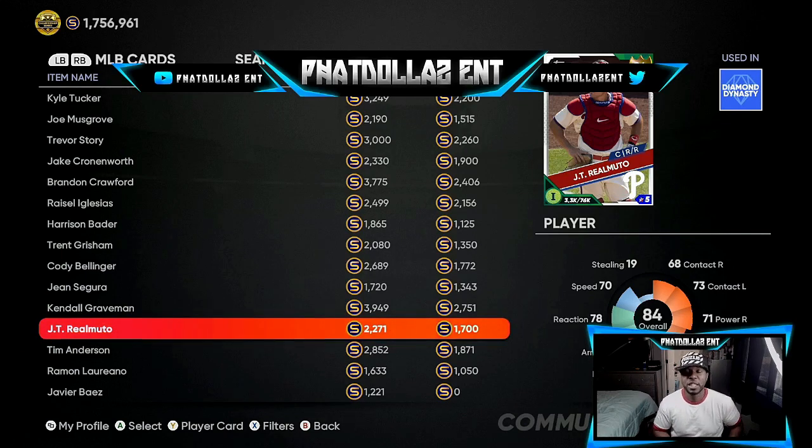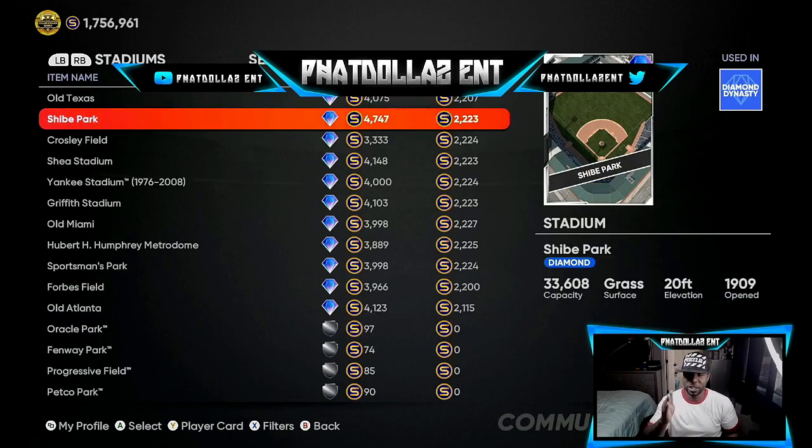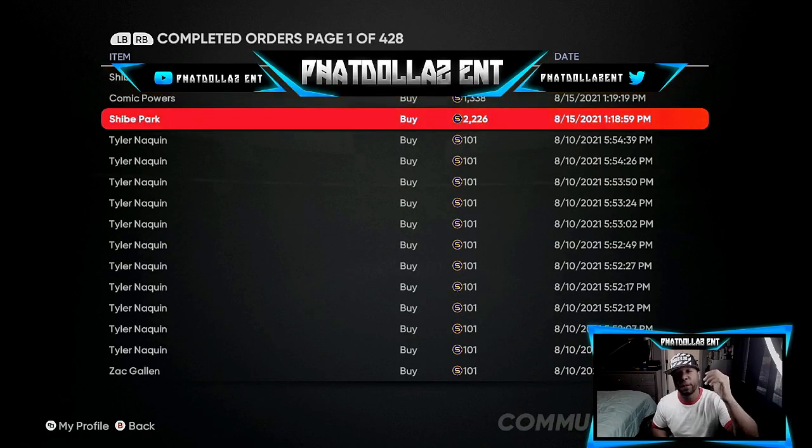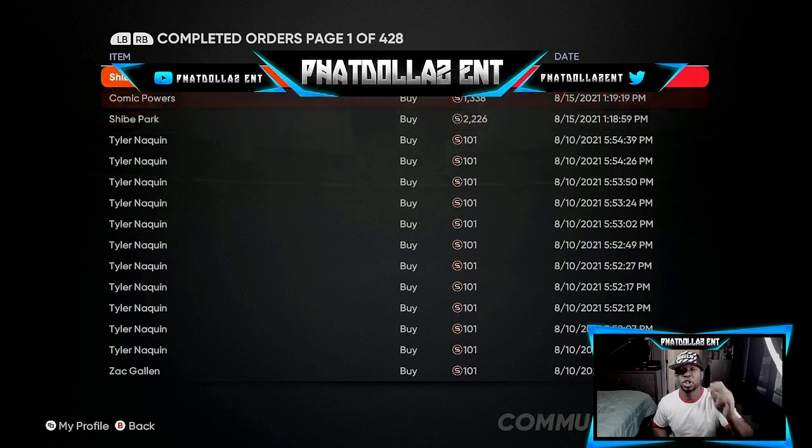Now let's go into the stub method using marketplace gaps. Go over to stadiums and find Shea Park. Put in about seven to ten buy orders and just wait — by the time you get done playing or get off the console you should have all those cards and can resell them for a 2000 to 2400 stub profit every time. Looking at my completed orders, you can see I bought the Shea Park for 2226 stubs and sold it for 4745 stubs — a 2500 gap. They'll take 470 stubs in tax off the top, leaving a 2000 stub profit.